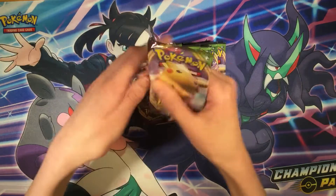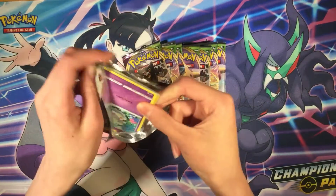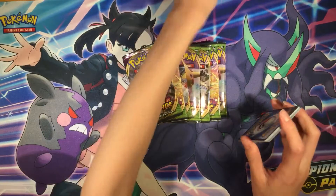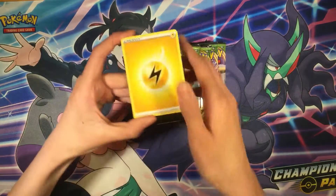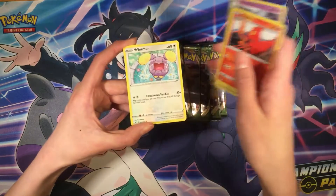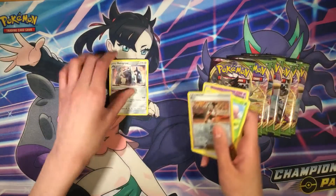Hopefully we pull that fat Pikachu. Use the code card for the front. Electric energy. Rocky Helmet, Cottonee, Mudbrayr, Slugma, Fimsumar, Exeggcute, Bea, Metagross — regular rare.